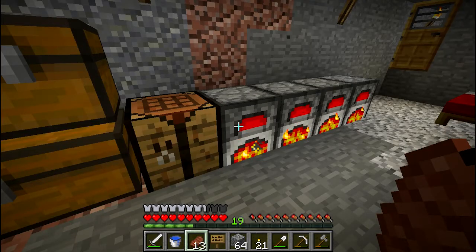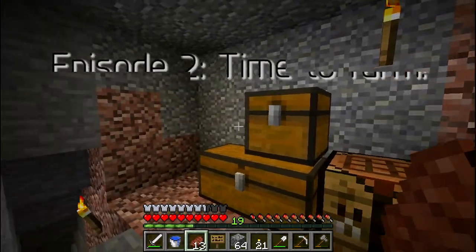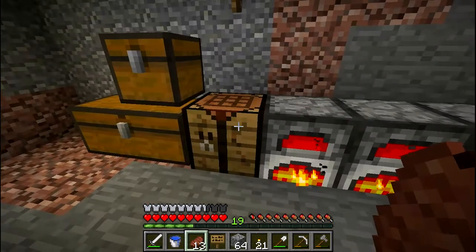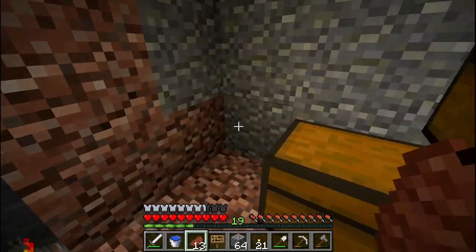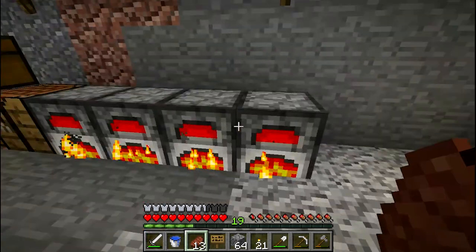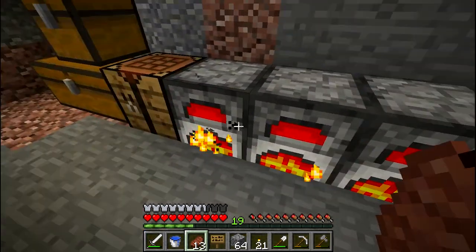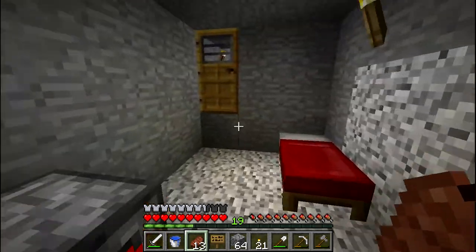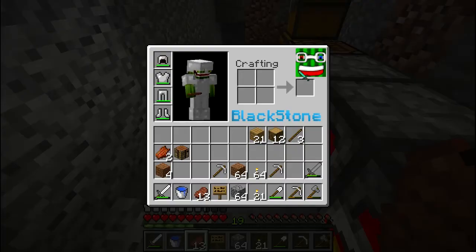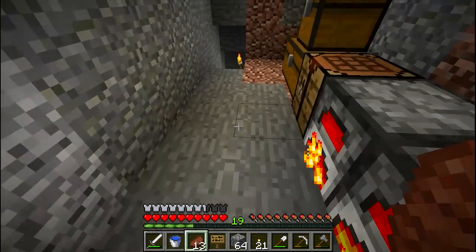Hello everyone, this is Blackstone Movies and yes, we're back with another Automation Craft episode. As you can see, you can notice some differences — there in the furnace for example, or the door. Even the inventory has this little icon, so yeah, I've made my own texture pack.